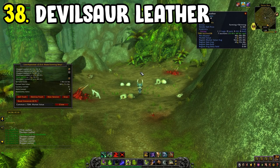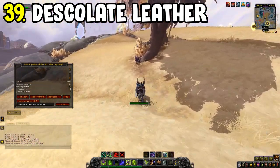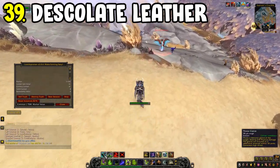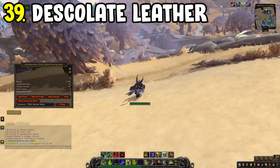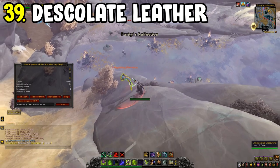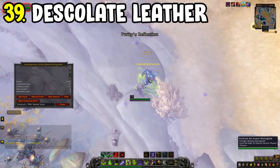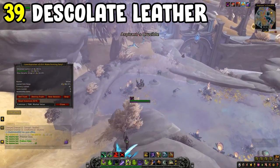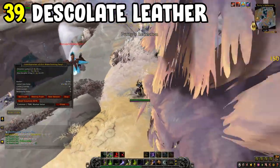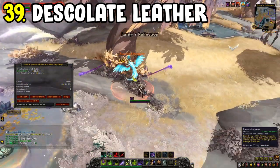Number thirty-nine is the Desolate Leather farm in Bastion. Take out the Skyfeathers in the starting area. I recommend using a Vengeance Demon Hunter — at level 60 some mobs hit hard, but in tank spec you can gather them all up with no risk of dying and kill more in less time. Pair this with the Shadowlands Skinning enchant for increased gathering speed, letting you skin faster and raise your gold per hour. Darkmoon Firewater also works, but the enchant is usually sufficient.